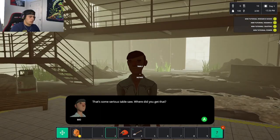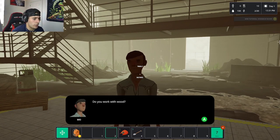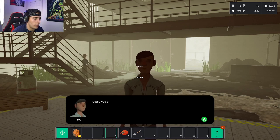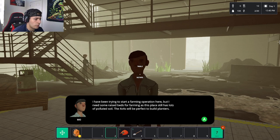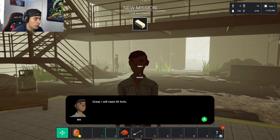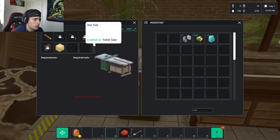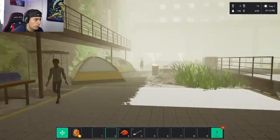Mo notices the table saw: 'That's some serious table saw — where'd you get that?' It was my dad's, one of the few things I could get in the truck after the eviction. Mo asks if I work with wood — my dad taught me and we used to build furniture in the garage. Mo needs four-by-fours cut from raw lumber to build raised planting beds, since the soil here is polluted. He needs four 4x4s total. Now I need to find raw wood.